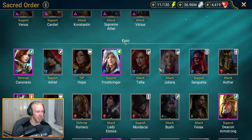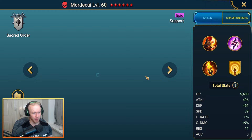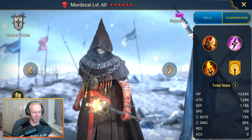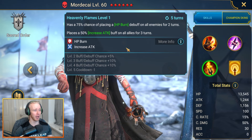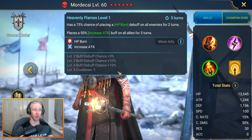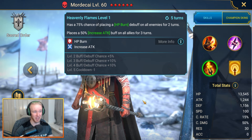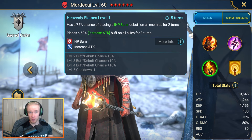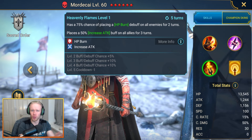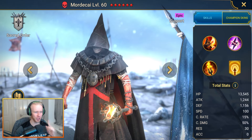For Spider epic cheat codes, my pick has to be Mordecai. He brings AOE HP burn on his A3 - a 4-turn cooldown that places HP burn on everybody at 100% clip, very nice. He also brings an increased attack buff on allies. You burn all the spiderlings, then crowd-control them with AOE stuns, AOE freezes, or AOE provokes while they're burning, and they take down the boss.